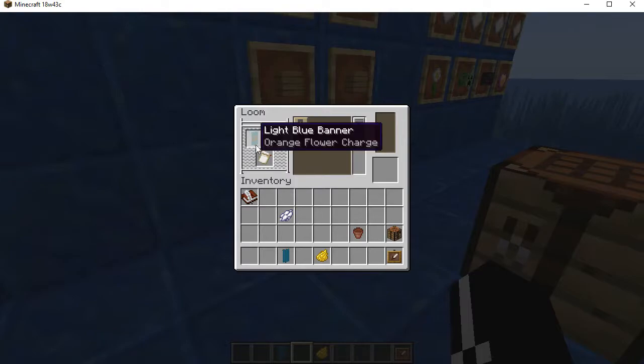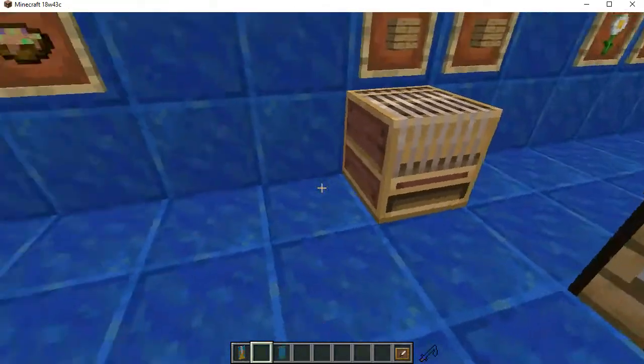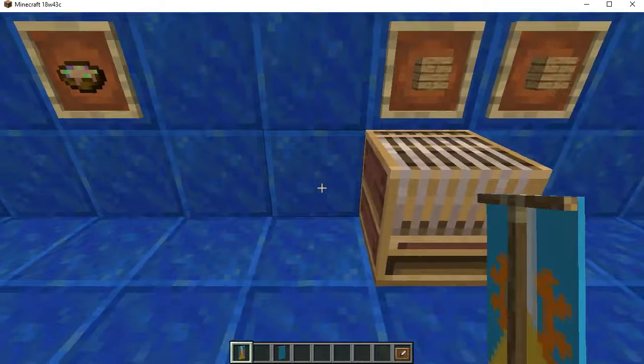It has a special effect sound — kind of like putting paint on an easel, which is appropriate. The loom now uses just one dye for any pattern; you don't need a line of three to make a vertical stripe, for example. I've demonstrated the flower charge I wanted. You may recognize this as my personal symbol — I designed it in Minecraft a while back, and it has more than one meaning to me.